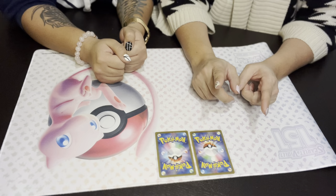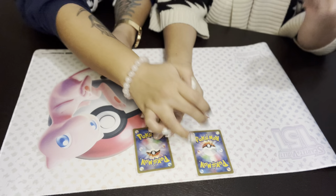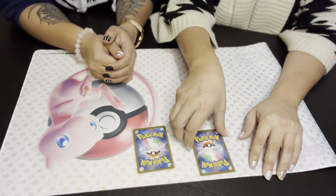All right, so we're going to start. Let's show these two cards first. When we reveal this card, Awkward Pokey Girl is going to talk about it — and this came from the Ruler of the Black Flame Japanese pack.